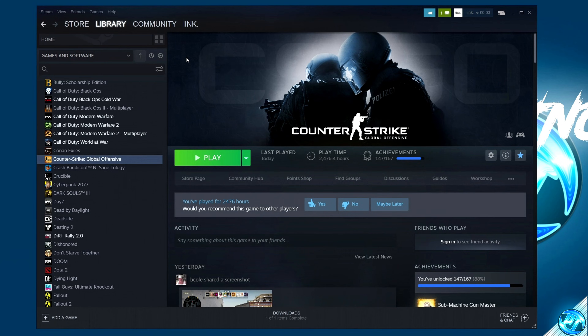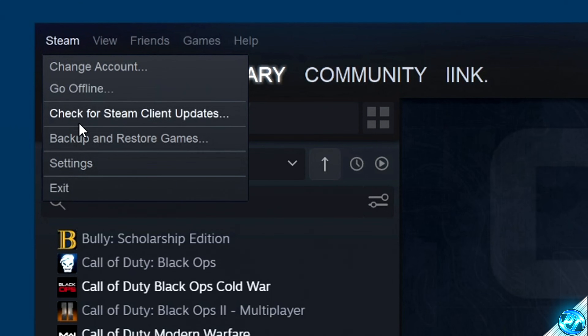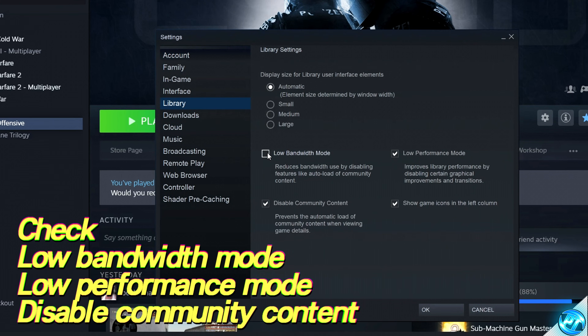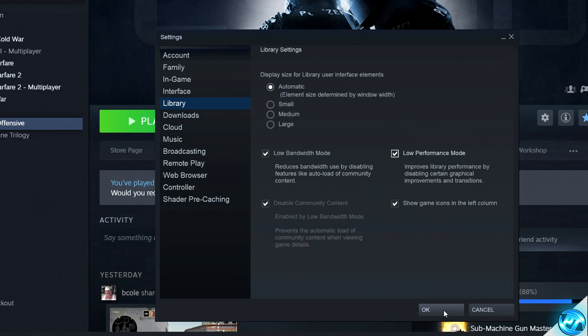Starting off by booting into Steam, navigate to the top left-hand side, click on the Steam logo, navigate down to settings. Inside here, go to the library section and ensure that low bandwidth mode, low performance mode, and disabling community content have all been selected. Once selected, go ahead and click okay.